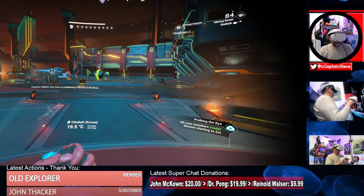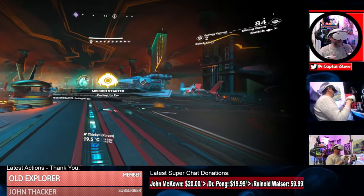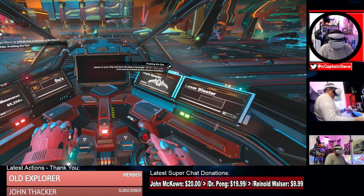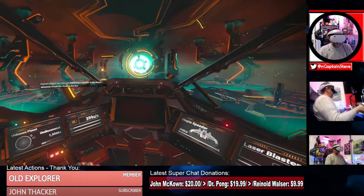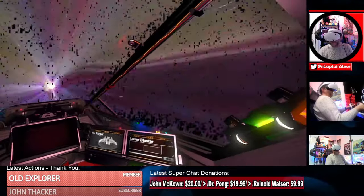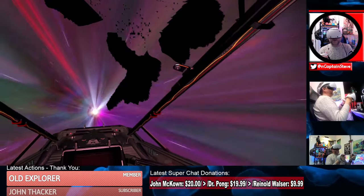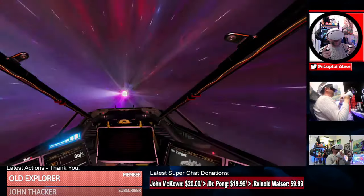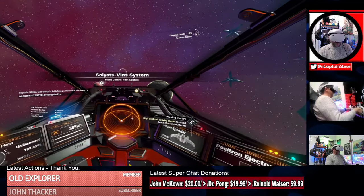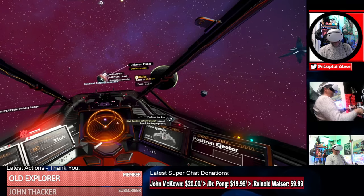Hopefully it's going to take me to a decent planet. If it's another black and white planet then maybe I made the wrong choice. Mission started — 'Probing the Eye.' When this update first dropped, we had all this pixelization going on. They dropped a fix, fixed it, and now it's back again — they've re-broken it. Anyway, there's the planet over there. I might inverse my flight controls because I can't get on with pressing up to go down.